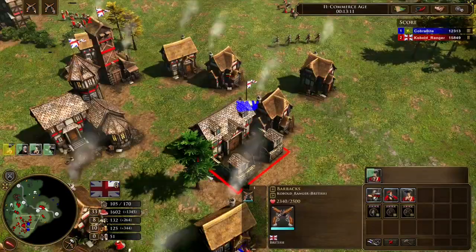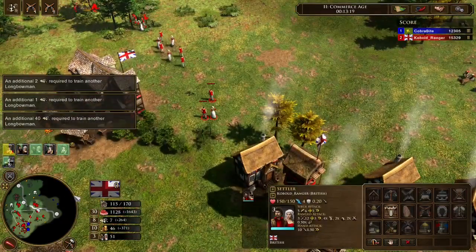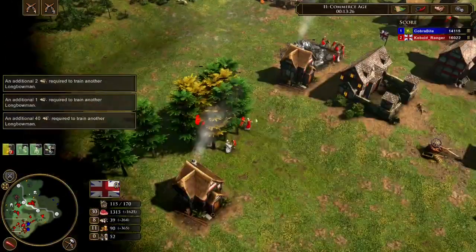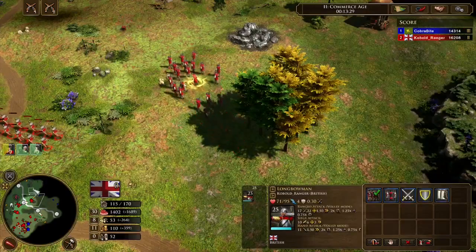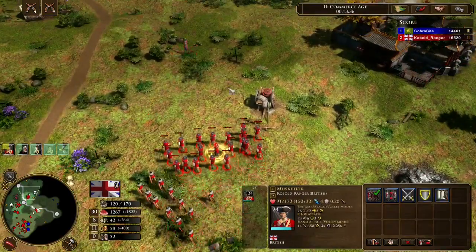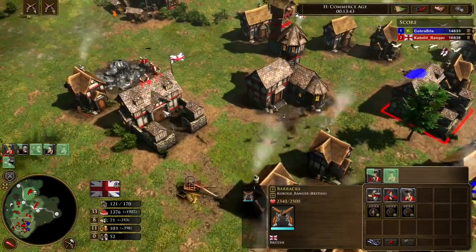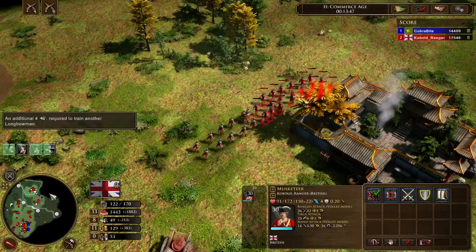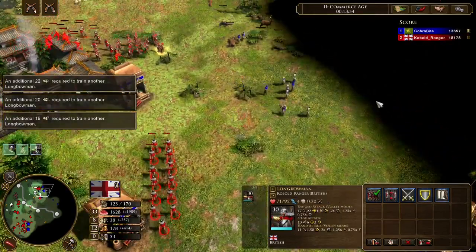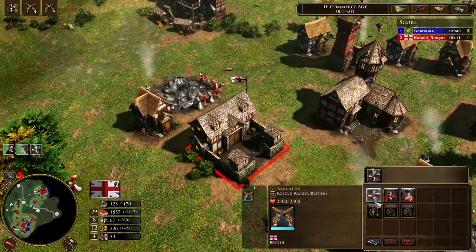I need to age soon. One thing I dislike about the Brits — though it makes the civ fair — is that aging up to Fortress takes time; you don't have a fast age-up option. It's hard to find a good time to age. I could also try to get the TP for extra resources or put villagers on wood. But first I need to age. I'm continuing the attack and might kill some vills — the longbowmen are getting some shots on villagers, which is cool.